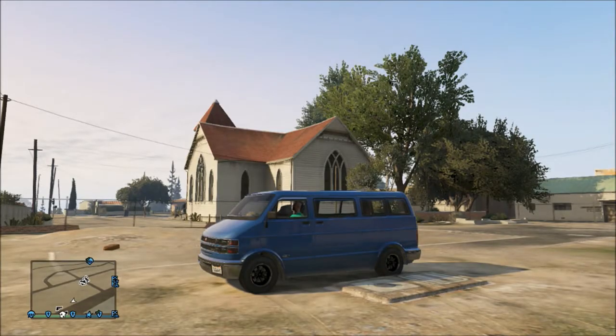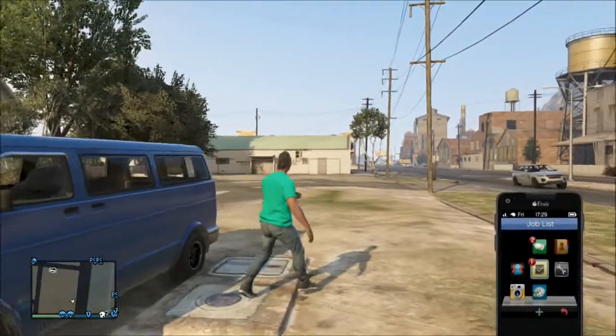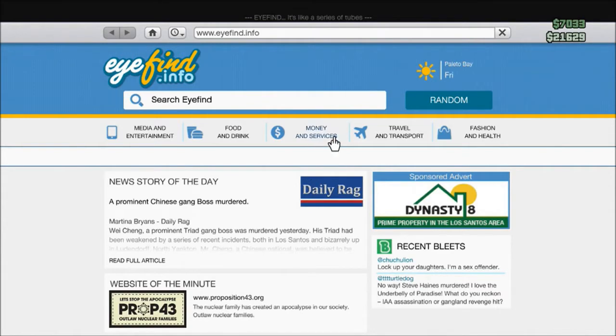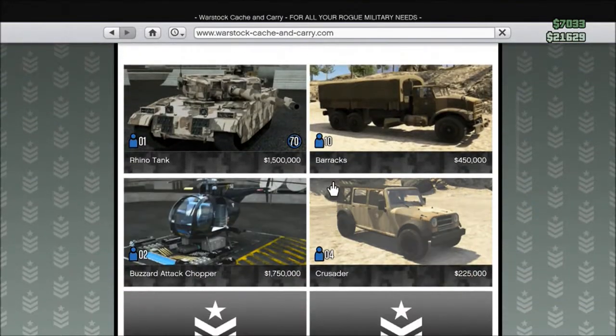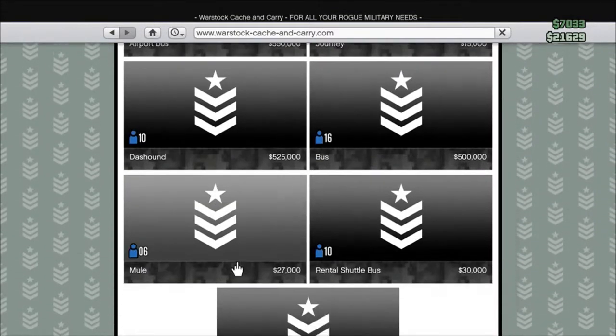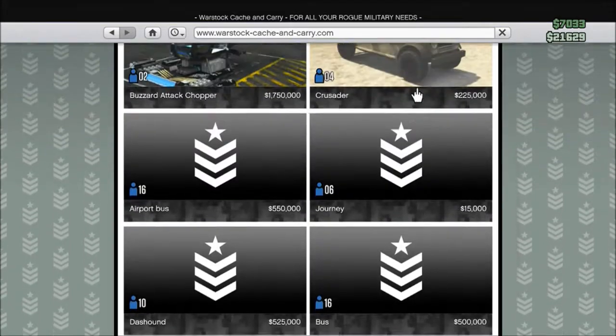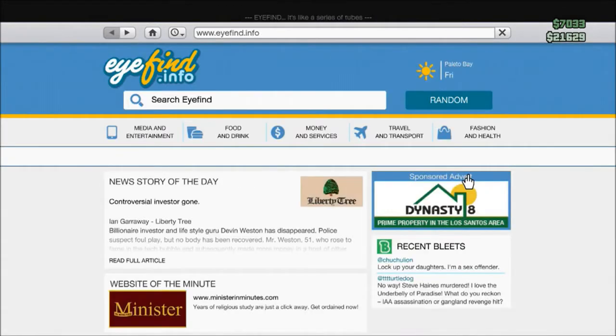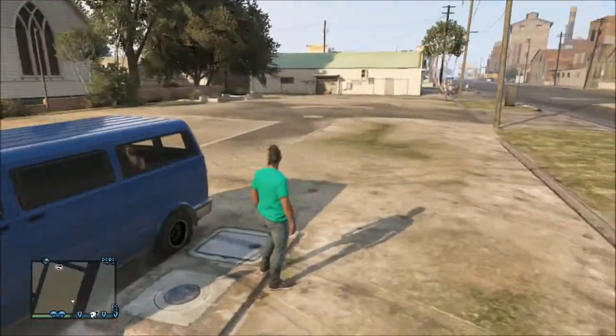Hello and welcome. Today I'm going to show you guys where to find the Barracks — it's kind of a truck, not really a car. You can buy it from the internet at the Warstock Cash and Carry. It's four hundred fifty thousand dollars, but obviously no one wants to spend that much money on a truck.